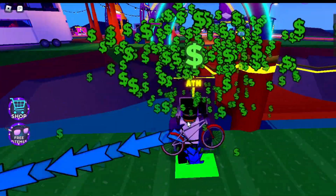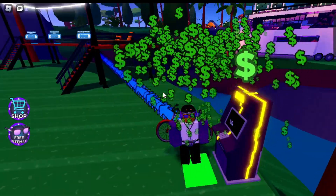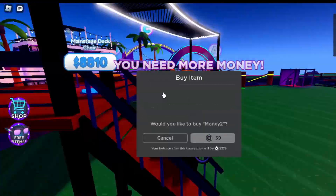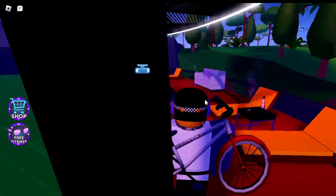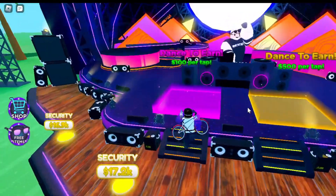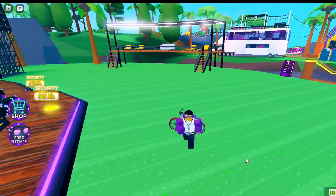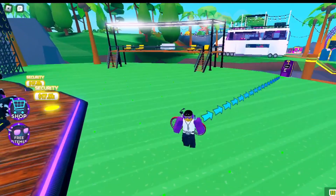You get a perfect streak to get the item. It's very simple and pretty easy — all you have to do is dance long enough to get a perfect streak. As you can see, it's fully filled to the green, so I automatically got the badge. You just have to do the exact same thing to get it.